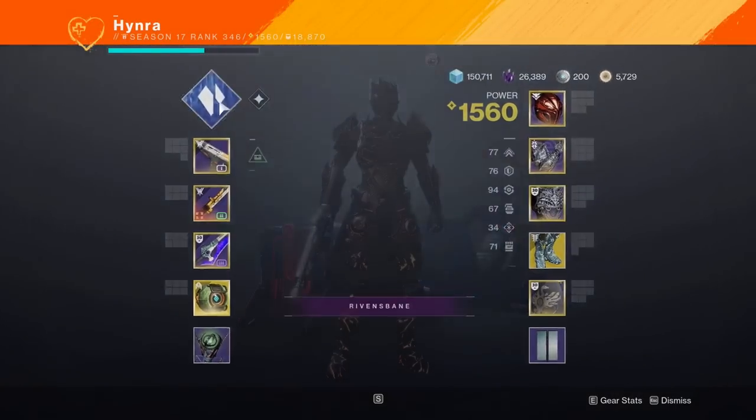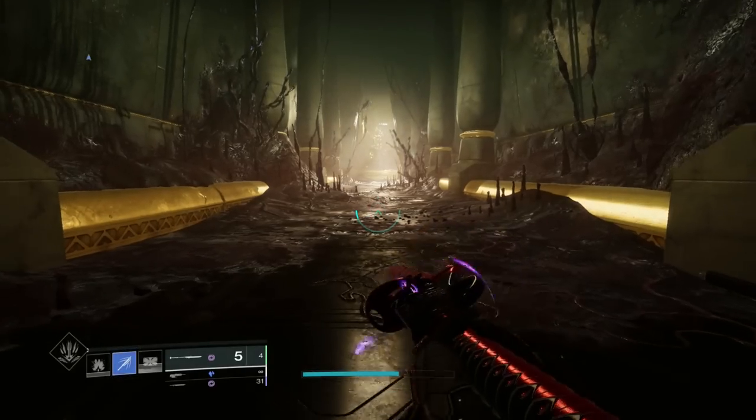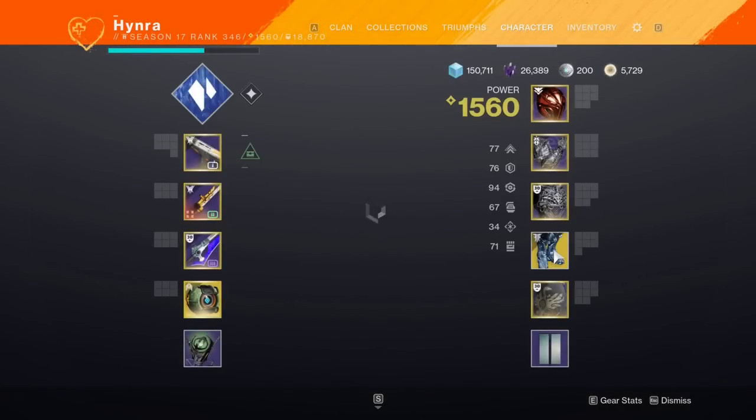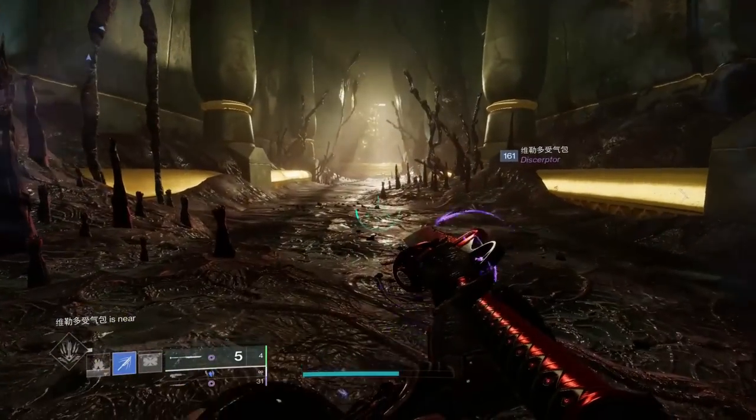However, you can fix this issue by using the stasis aspect Cryoclasm in order to sprint cancel. Cryoclasm and NTS Wards proc at the same time. What Cryoclasm does is make your slide a little bit longer.